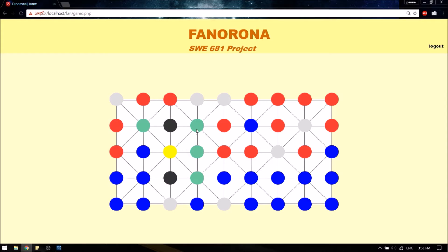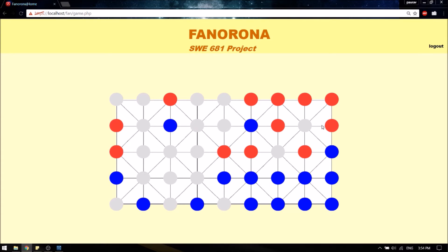It seems to be my turn, so let me try to make a consecutive move — if I take out the pawns the first time, I get another chance to play. There are still a few bugs left in the game: sometimes there is a problem with the frontend rendering the current game state, and the suggestions provided by the frontend AI are not that great.